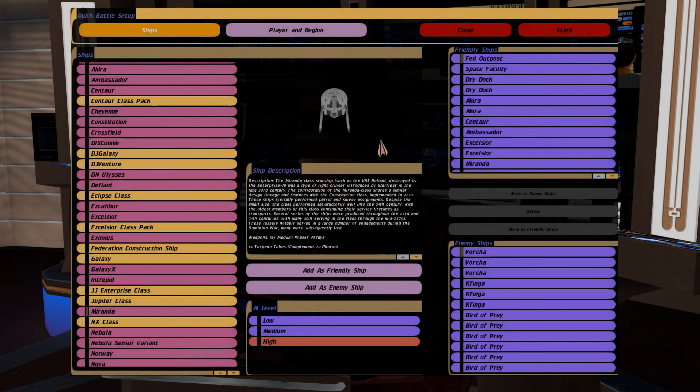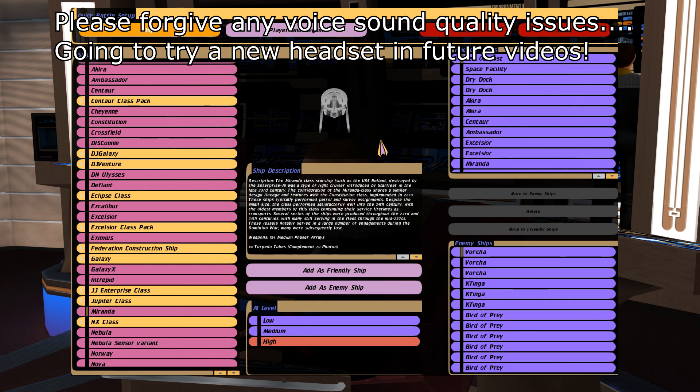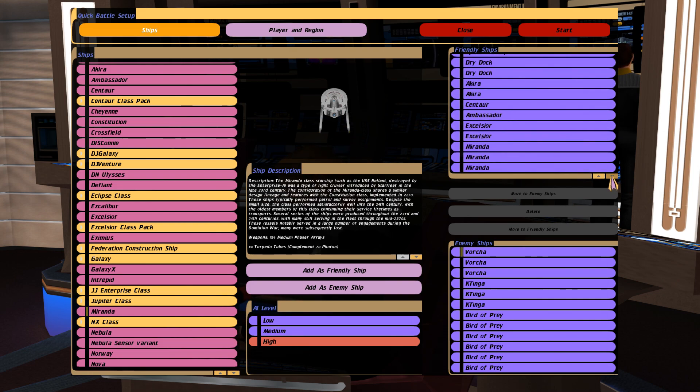Hey guys, welcome back to another video. What we're doing today is more battles from the Federation-Klingon War, from 2372 to 2373. This war took place right up until the start of the Dominion War, and it all started because the Founders wanted to destabilize the Alpha Quadrant so it was easier for them to conquer it. For this first scenario, we're going to do a Klingon attack on a Federation outpost with some drydocks. Let's see if we can defend the base.